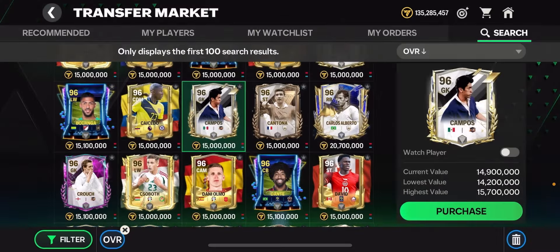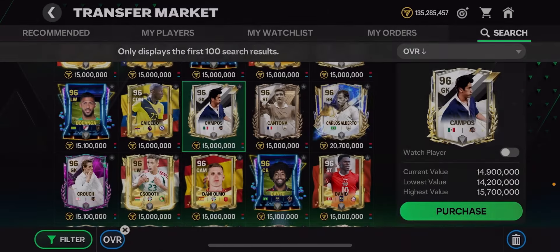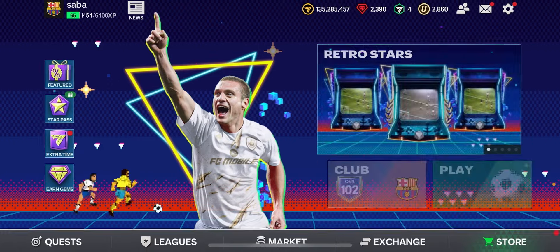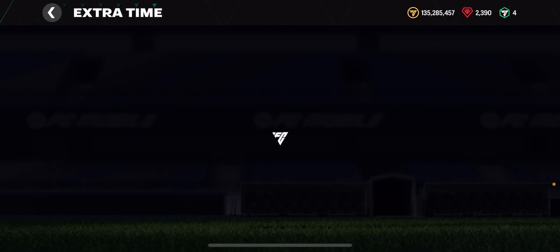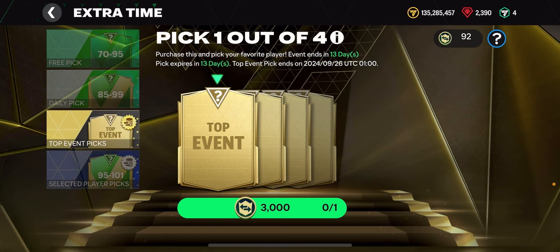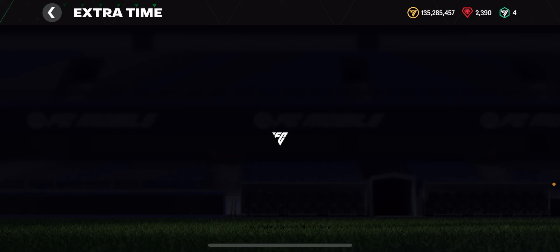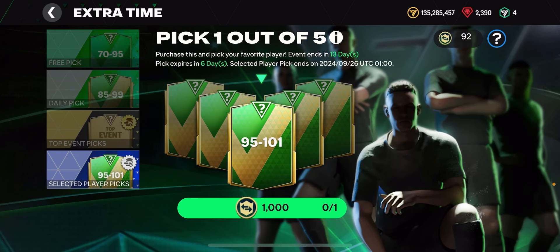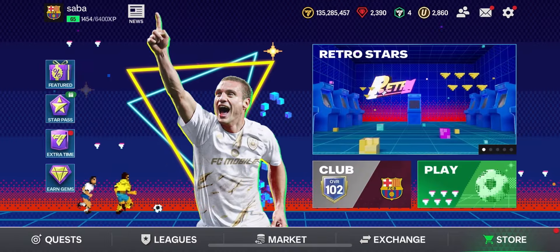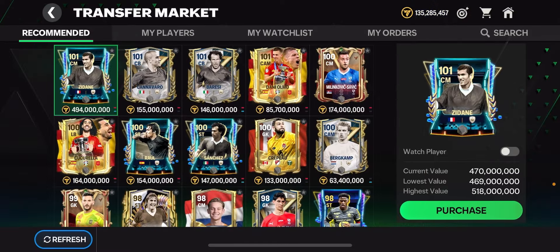Prices have definitely dropped quite a bit, but I feel like they're going to get back to their original prices very soon. Tomorrow when we get new market pick tokens, even more people will open those extra time packs, so prices might drop a little more. But over the next few weeks, I feel like prices will gradually increase every day. The bottom pack refreshes in about a week and the top event pick refreshes in two weeks, at which point prices may drop again before recovering.